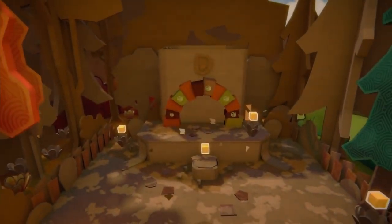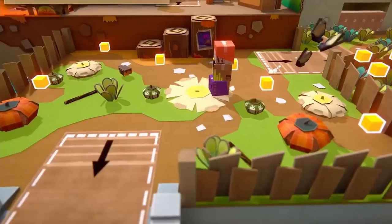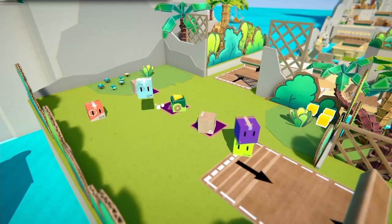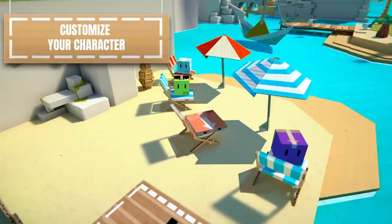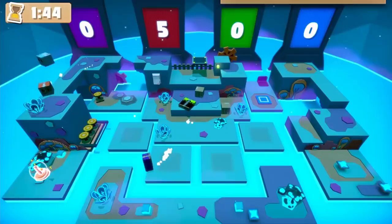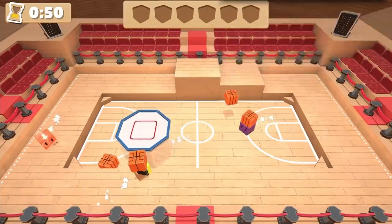It drops you into a beautifully crafted cardboard world with sun-baked islands, amber forests and vibrant caves, where you and up to three of your friends can play locally as a variety of colorful boxes. The gameplay itself is in the form of a cooperative 3D platformer with a handful of exciting mini-games, such as Box Ball, Pile of Dunk, or Tick Pile Toe.